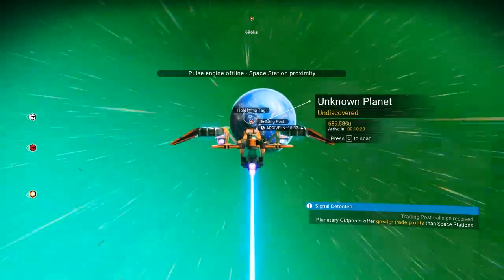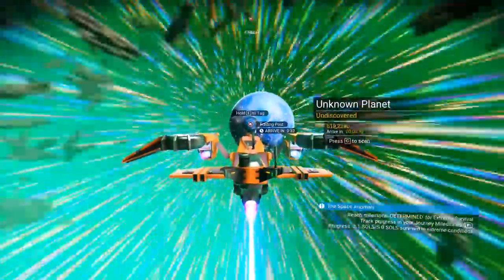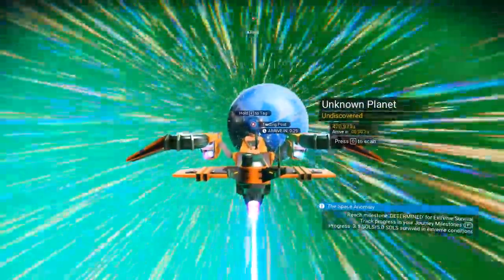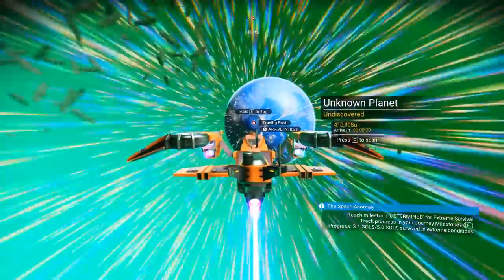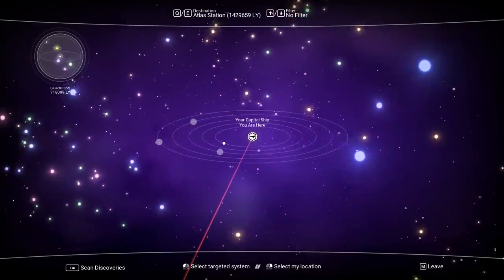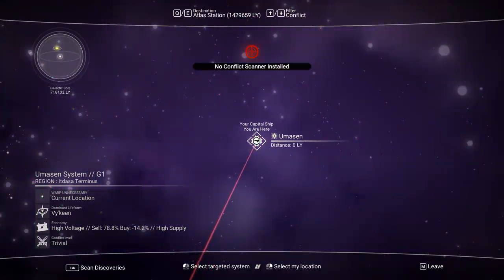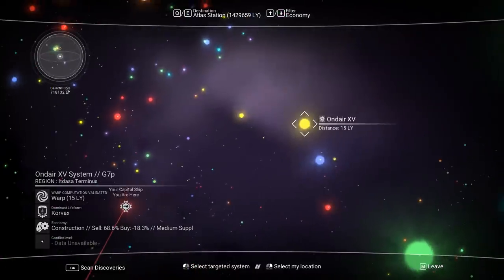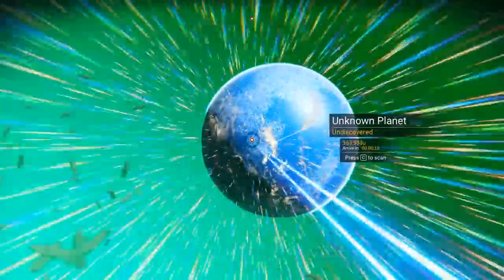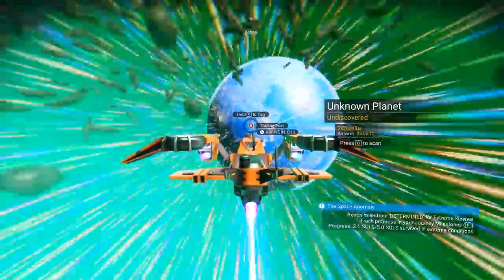Let's act like you've never seen how to hunt an exotic ship. First and foremost, you need to be in a wealthy system. If you have an economy filter on your ship, you can browse by economy — you want to find a very wealthy economy. Then go to a trading post or trading station and just sit there and wait.